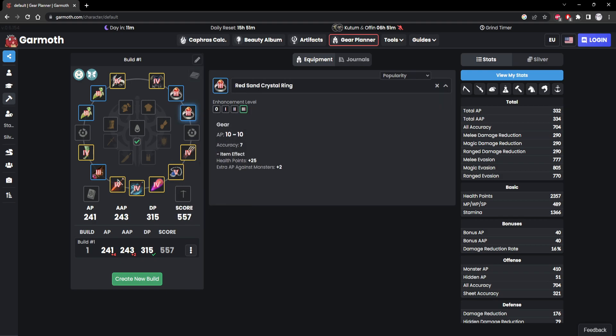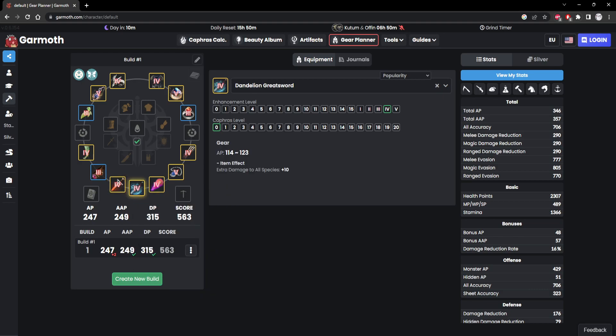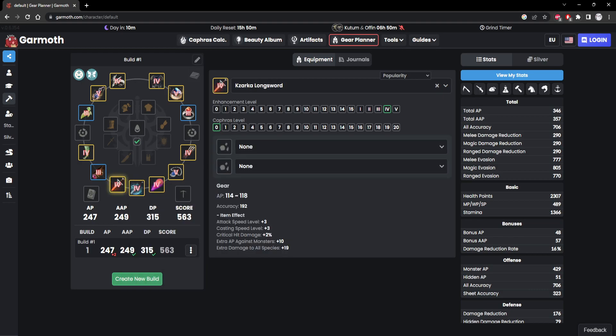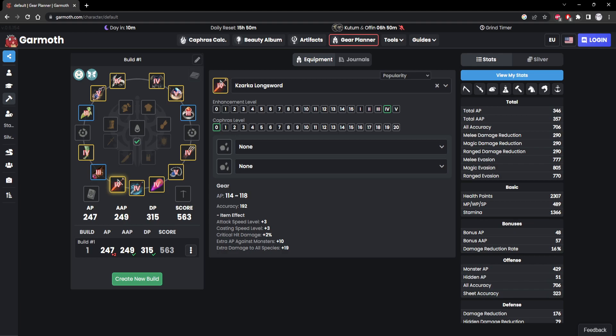Hitting level 60, you should have a pen ring for free and a pen earring for free. So let's say you're in this weird boat where you graduated and you only have two accessories. I would just save my silver and keep doing Jatina's quest line for one pen piece — it would probably be the weapon.